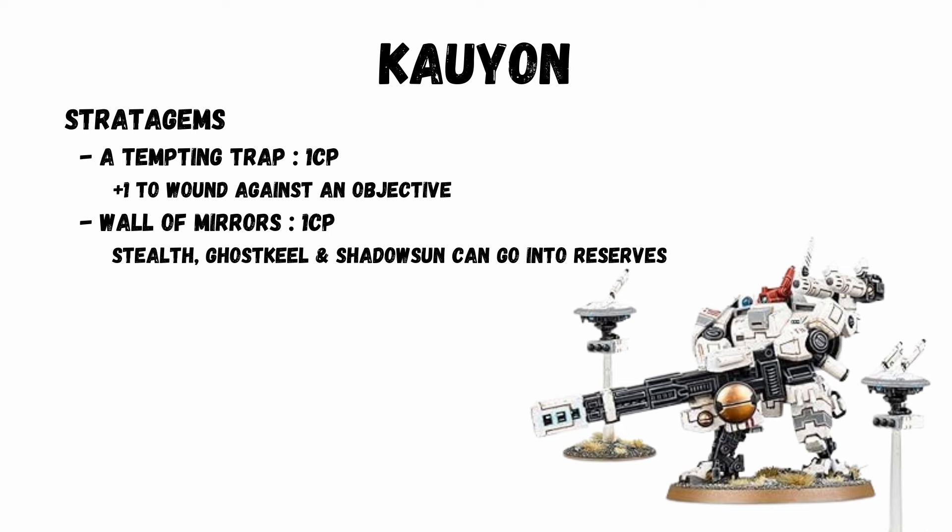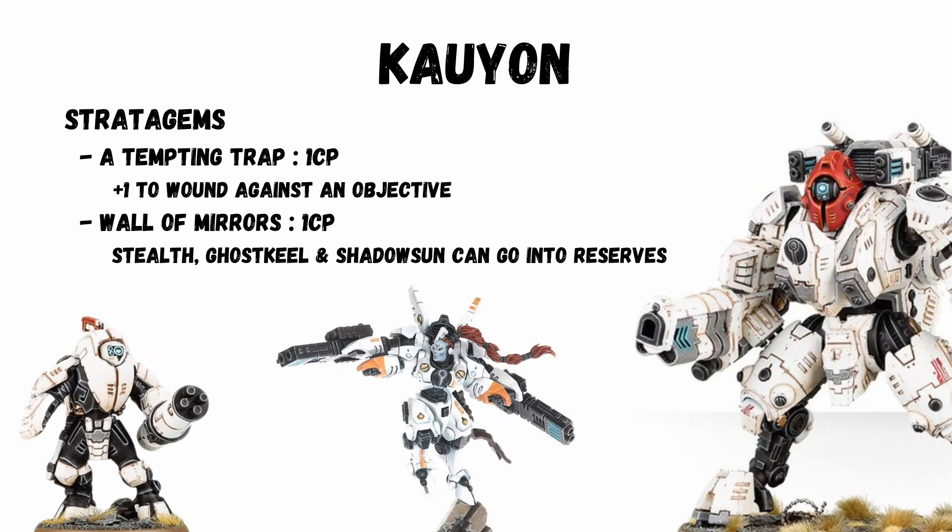For the stratagems, the best ones are Attenuating Trap for 1 CP — plus 1 to wound against units on an objective, but only available from battle round 3 — and Wall of Mirrors for 1 CP, where Stealth Suits, Ghost Keels, and Shadowsun can all go into reserves. Great for movement, but they don't have Deep Strike so it can't be done on turn 1.